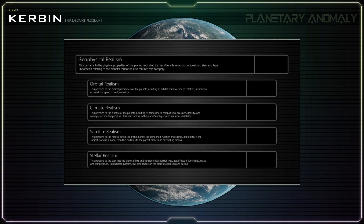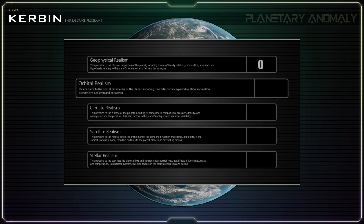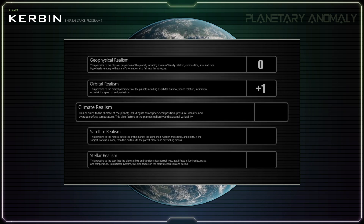I'll split the difference and just give it zero points. Even scaled down, the orbital parameters of Kerbin are mathematically correct. I would have liked to have seen some degree of eccentricity to the planet's orbit, but I can understand why they would omit this for gameplay reasons. Plus one point. Kerbin's atmospheric parameters are very similar to Earth's, and thus fairly realistic. If Kerbin orbited a decently constructed star, it would likely have the climate that it is shown to possess. Plus one point.